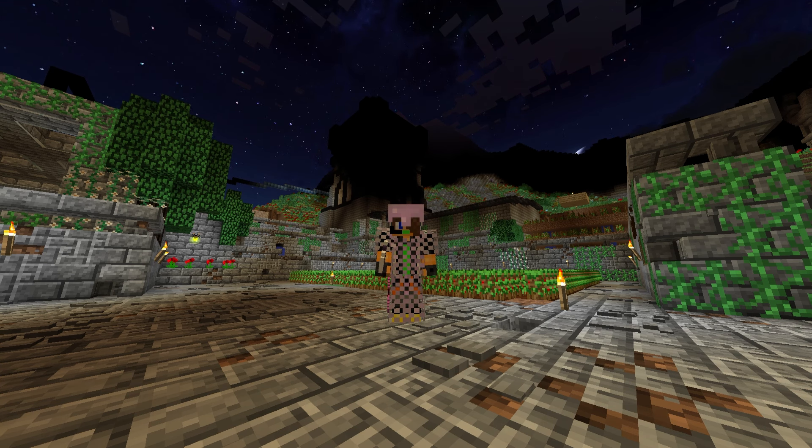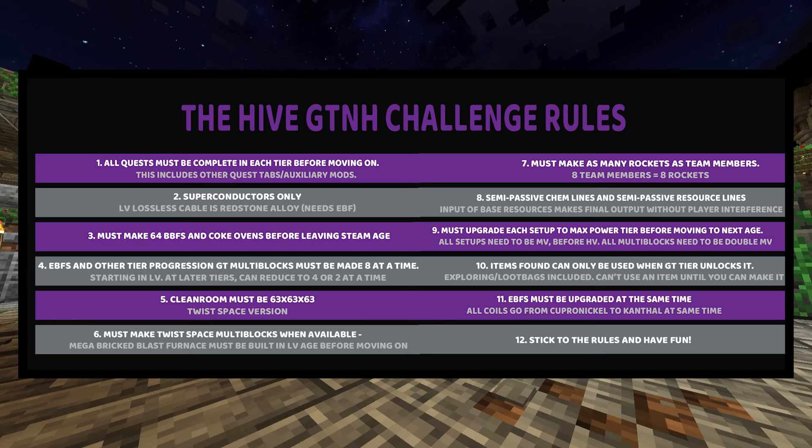Before I tell you how to join, let's go over some of the rules of the challenge you're going to have to follow. Rule 1: All quests must be completed in each tier before moving on. You'll need to do all the quests from the Multi-Block Goals tab that are unlocked as well. When you can do the next available quests, you must complete them before moving on from the tier that you are in.